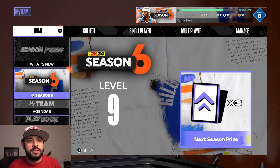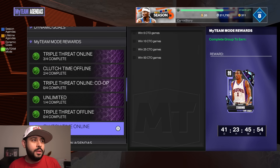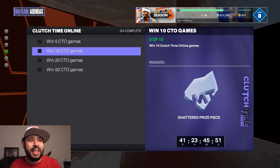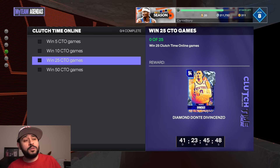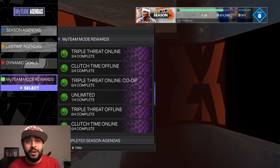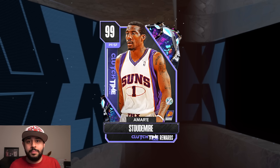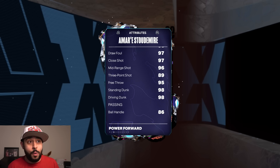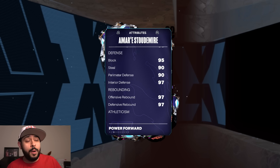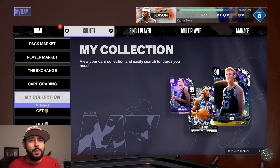When it comes to the agendas, 2K did end up updating the new game mode reward, which is going to be Stoudemire. He's really good — 6'10". You also end up getting Dante as a free diamond for winning 25 games, and you have six weeks to do this. Stoudemire is 6'10": 89 three-pointer, 98 driving dunk, 90 perimeter defense, 90 steal for a free 6'10" small forward — a 10 out of 10 card in my opinion.